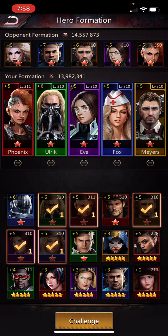Let's give this a try. This is my offense — you'll notice it's a little different than the defense. Specifically, Ulrich is on my offense because he lowers defense by minus 44%, and you'll see how that works in just a minute.